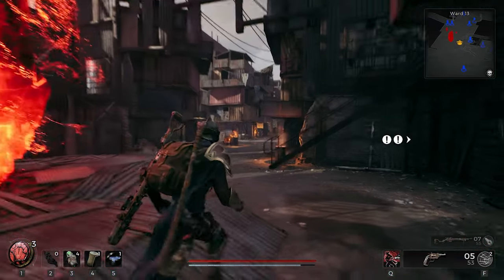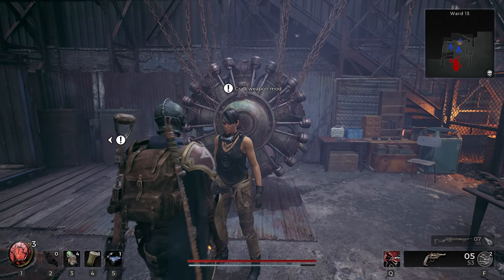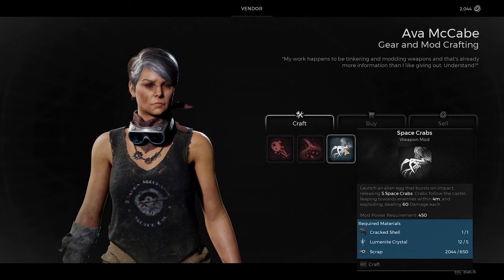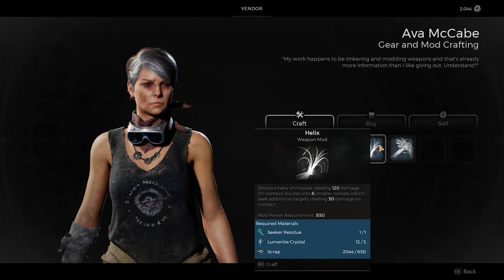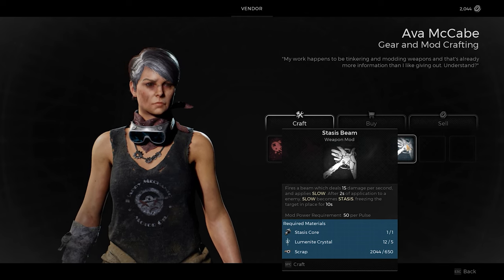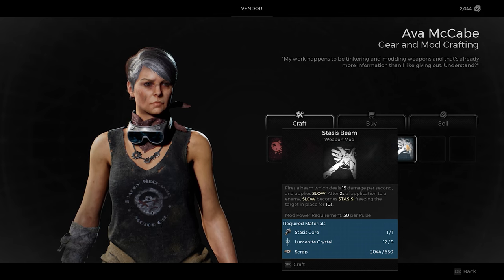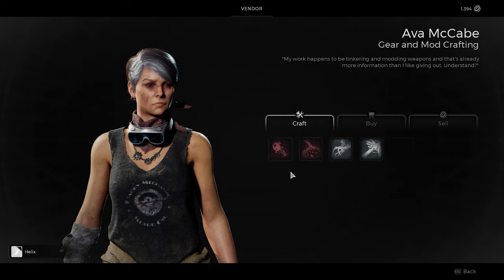We're back in Ward 13. I haven't really shown you any upgrades so now is the time. Let's see if we can craft something in there. There's a mod that launches an alien egg that burns on impact releasing five space traps. There's also Helix — shoots a helix of missiles dealing 120 damage on contact, divides into six smaller rockets which seek additional targets doing 30 damage on contact. And Stasis Beam fires a beam doing 15 damage per second and applies slow. After two seconds it freezes the target in place. I think I see these as useful — let's make this one and this one.